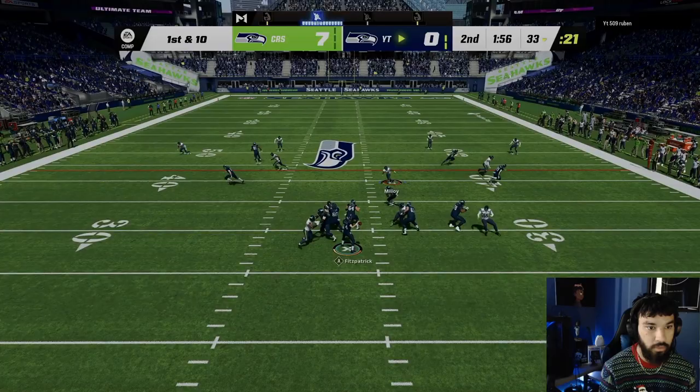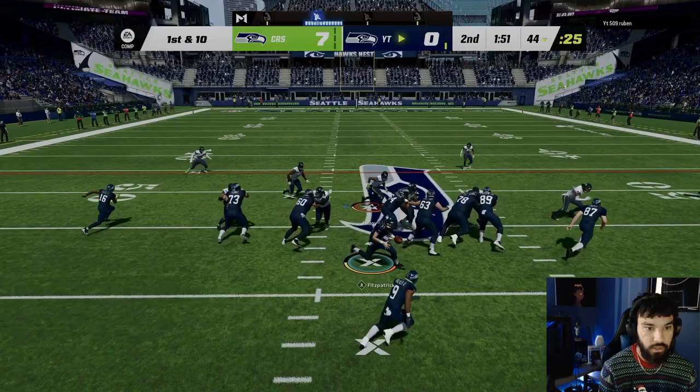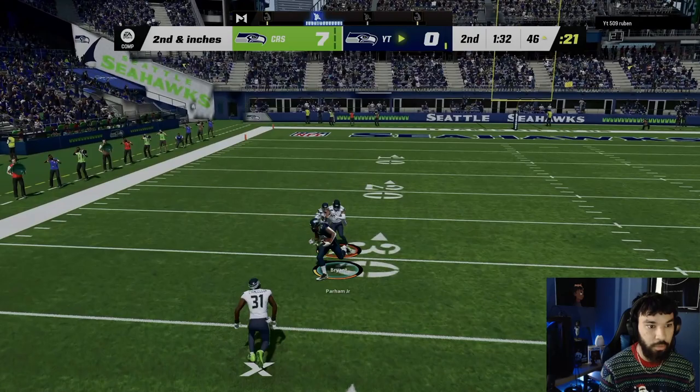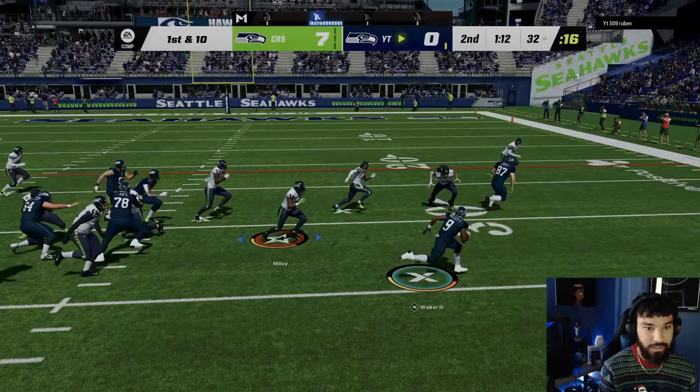We're gonna press down and hard flat — it seems like a lot of his throws are dinkers and dunks. We're reading that stretch all day — he just found a better gap to shoot through. He's no-huddling, we press down and play underneath. He goes play action — he got me, I'm not gonna lie — Parham catches that across the middle. Oh my goodness, here we go again with Parham.